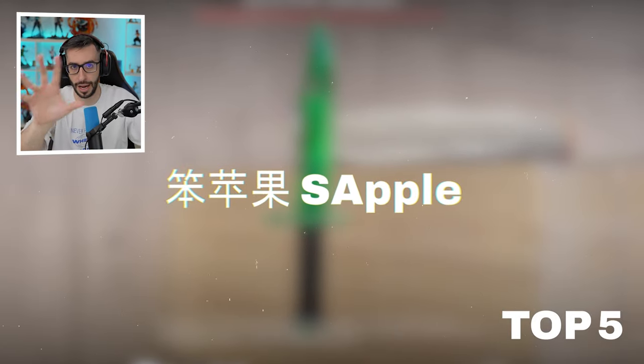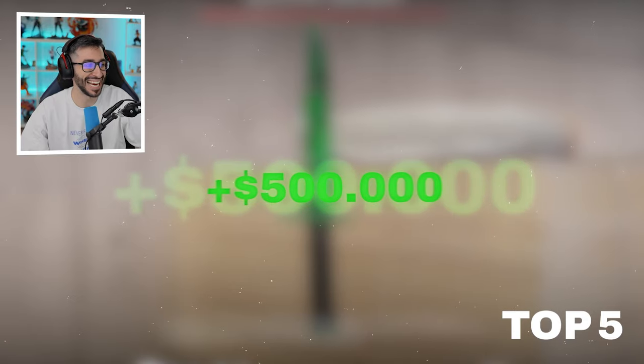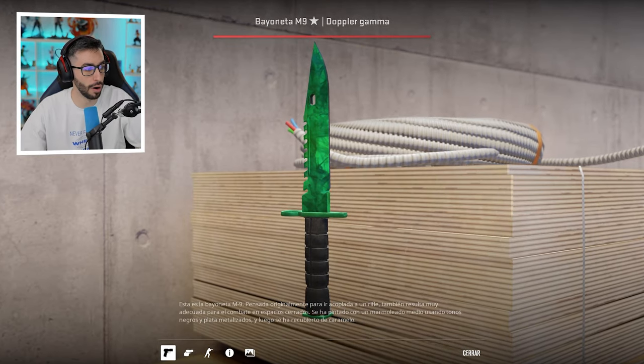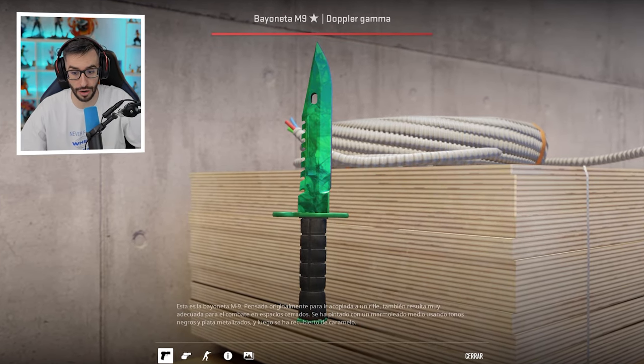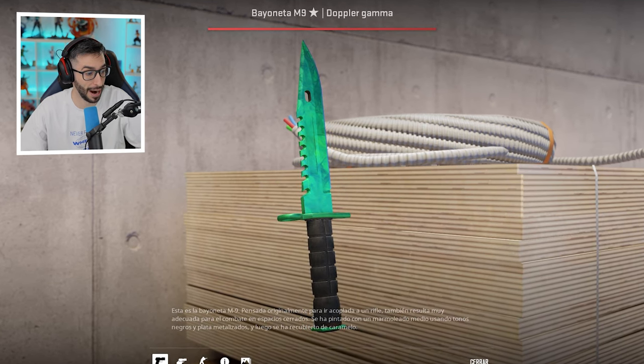Number 5 — the editor will put the name — more than $500,000 in this inventory, number 25 in the world. What does this guy have? A M9 Emerald, which is top 5 in the world, float 0.0006. What a barbarian.